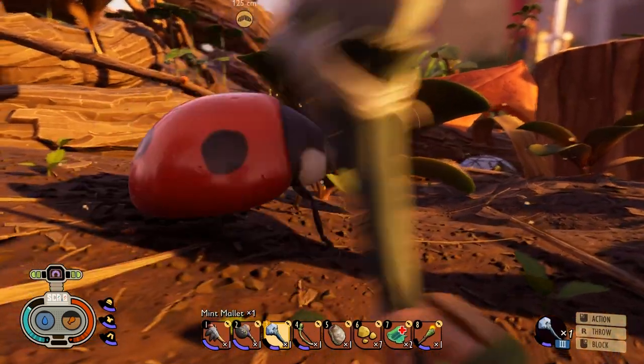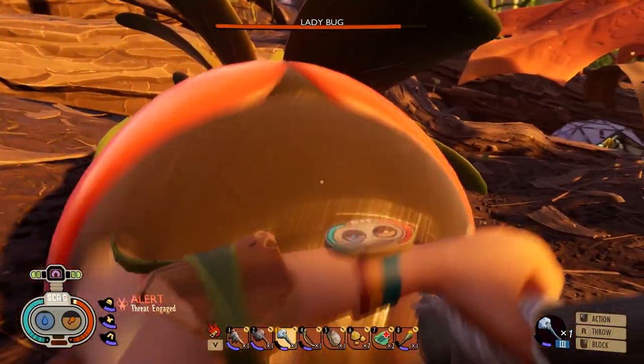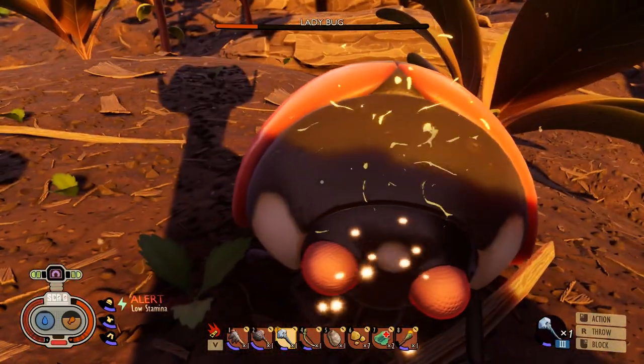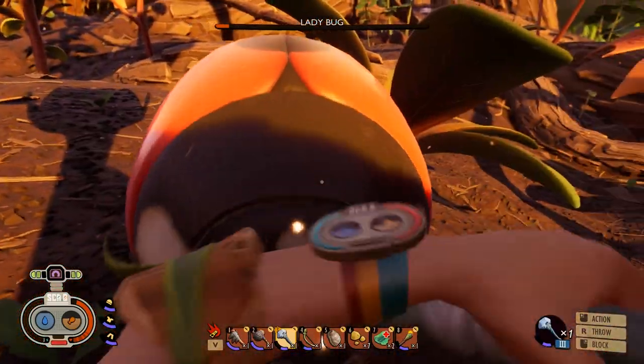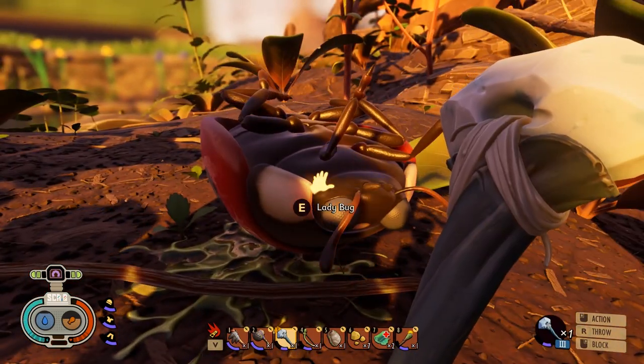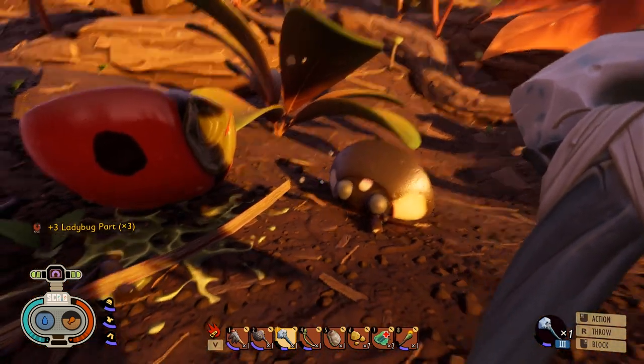The only attack you have to look out for is when it charges you. Start off by hitting it once, then block its charge, then hit it twice, block again, then carry on hitting it. You'll stun it and just hit it again until you kill it. That's the simplest, easiest way: one hit, block, then two hits, block, then carry on hitting it.